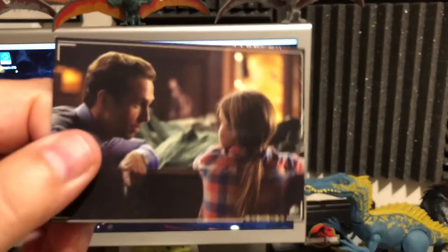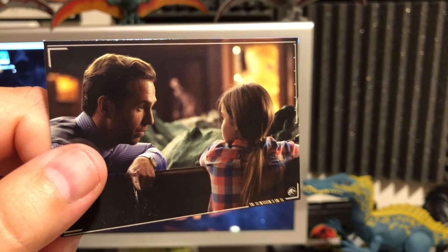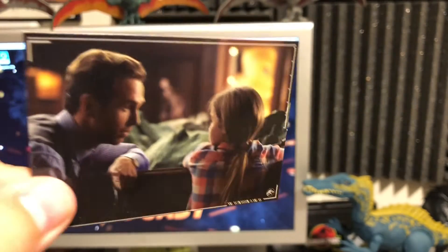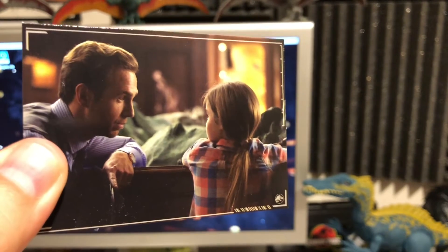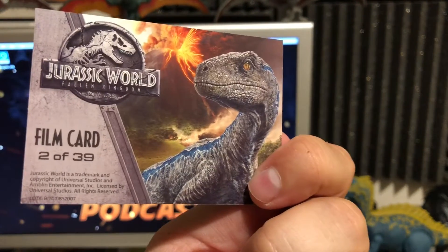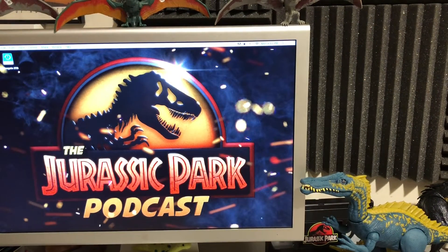Oh, this is pretty nice — I like this one quite a bit. Mills and Maisie. I don't remember if we have this; I think we may have had it. But either way, this is a fantastic card. You got one of my favorite villains of all time in this series, Mills, and then you also have one of the new protagonists, Maisie Lockwood. Film card number two of 39.